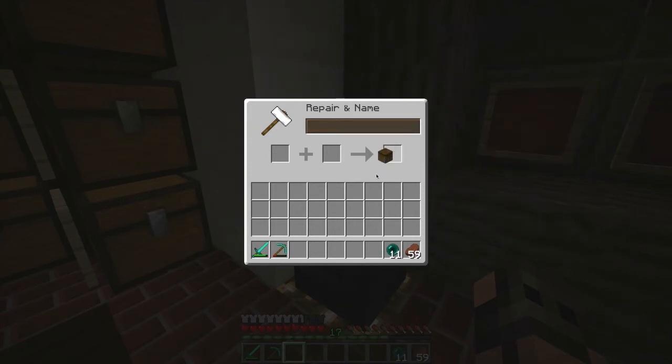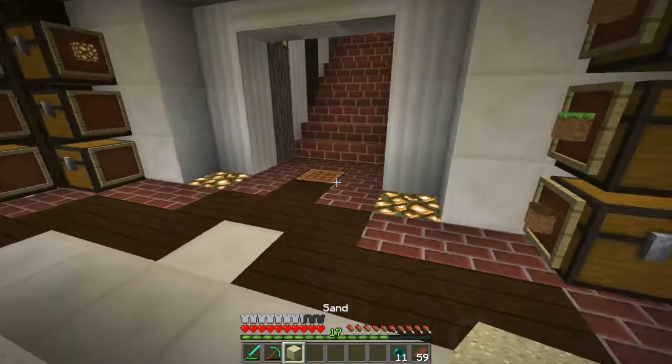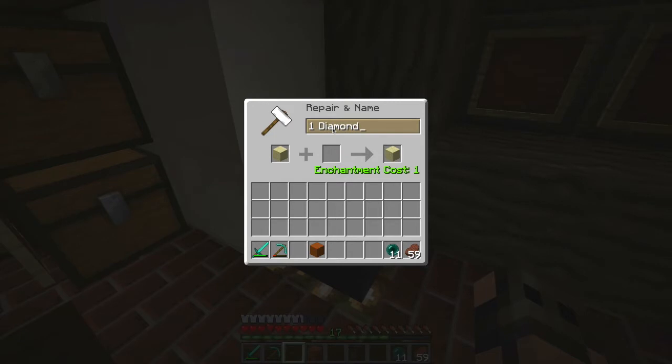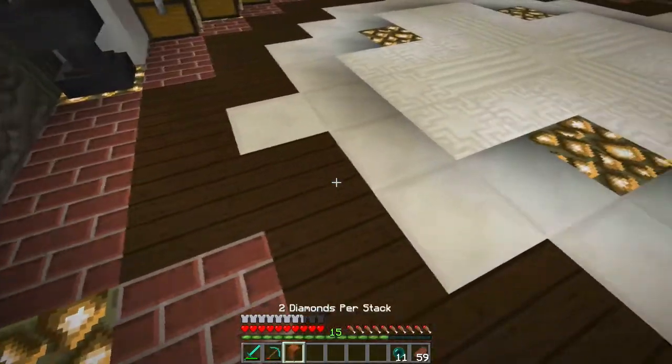Some items will be a bit pricey but not all. Sand is going to be one diamond per stack and red sand two diamonds, because red sand requires me to travel to a mesa biome which isn't very close to me. This really is a block shop, but we're not doing all blocks — we'll sell a few other items too. I do realize I'm not selling ice, so ice might get added alongside glowstone. Two diamonds per stack for glowstone.